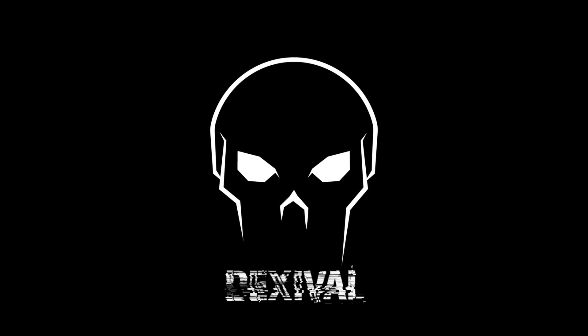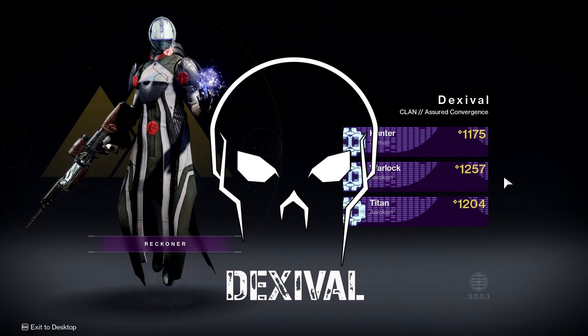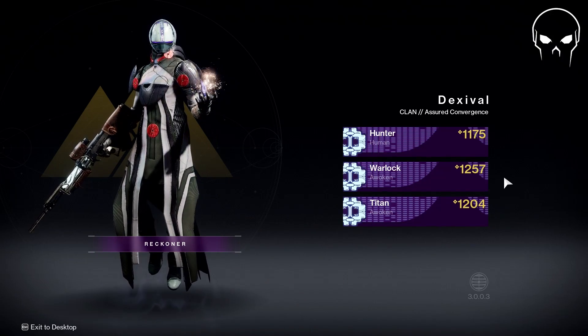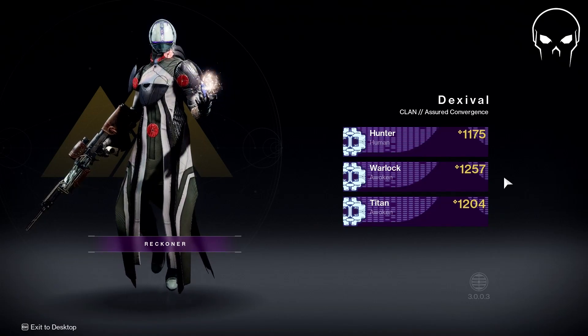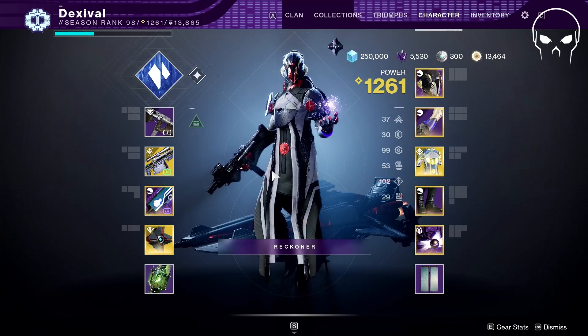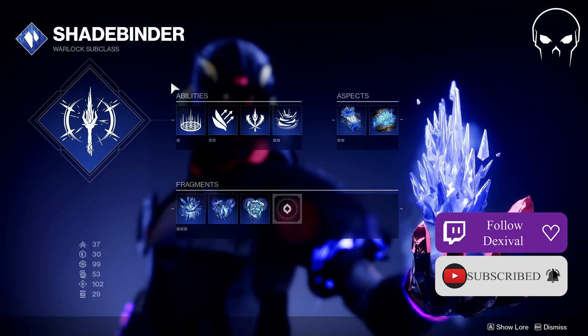Hey everyone, Dex here. Just wanted to go over a build we found messing around with some exotics that were long lost and kind of have been not so great, but with stasis they actually have a really unique place. The one we're talking about mainly here is Vesper of Radius, which is actually insane.